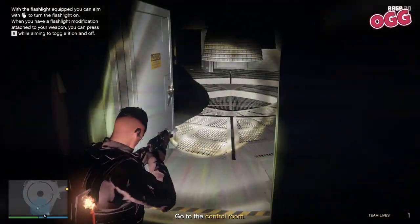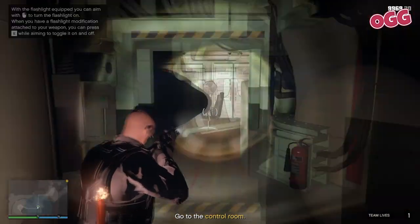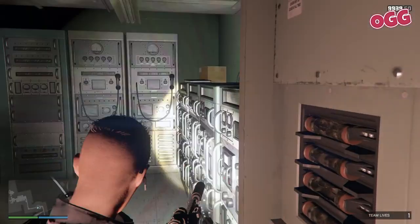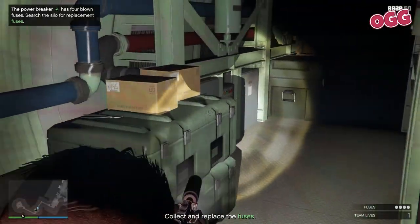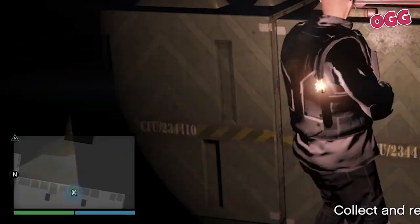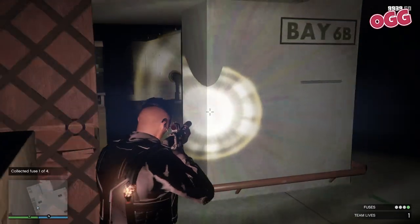You'll get some audio prompts about restoring power and see a new marker on the map — make your way through at your leisure. Once you reach the control room, go through to the power grid in the back and follow the prompts to turn on the power, which of course won't work. Next, you'll be prompted to find some fuses. When you get close to a fuse, a green dot will appear on the minimap — this is more or less the only clue for the location of the four different fuses.